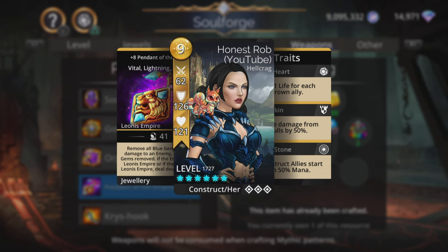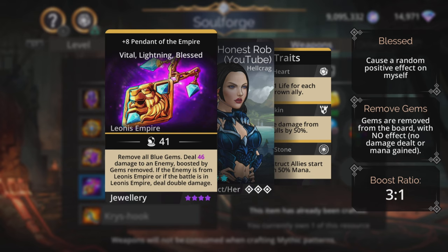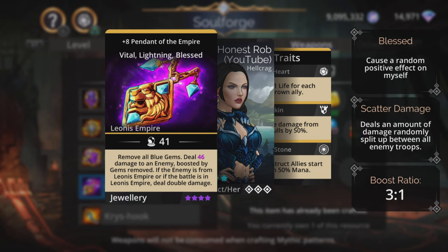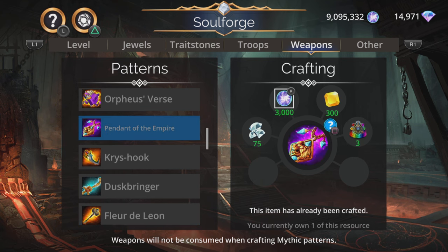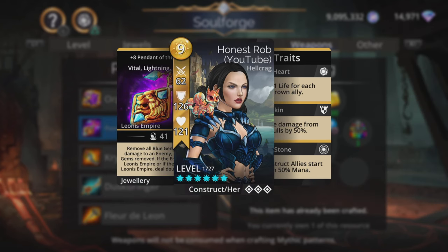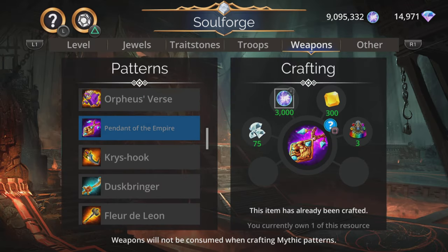Pendant of the Empire — kind of the anti-Leonis Empire weapon. Remove all blue gems, which is the colour they generally like the most, then deal magic based damage to an enemy boosted by gems removed. If the enemy is from Leonis Empire or the battle is in Leonis Empire, deal double damage. Good for those situations. Not essential, but I always recommend picking up these lower value weapons — it's only 75 diamonds. It gives you another weapon from that kingdom which helps your kingdom progression, and when you're just one upgraded weapon away from upgrading a kingdom, you'll wish you'd picked up this kind of weapon. Having enough weapons to upgrade a kingdom is one of their best uses.